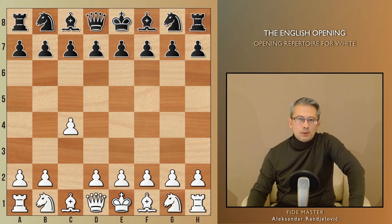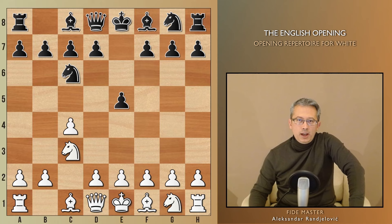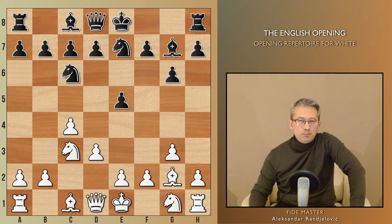The most popular reaction of Black is e5, and almost regardless of what they do, our first piece to develop is the b1 knight. Black continues to develop normally and we bring our bishop to the long diagonal, coordinating with the c4 pawn. Then we can see in this game, played by Laskier, White opted for d3 and then played Bd2, which is a slight deviation from the main move order since usually we play Nf3 first and castle.